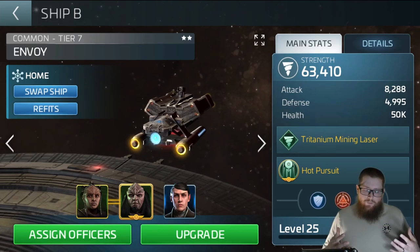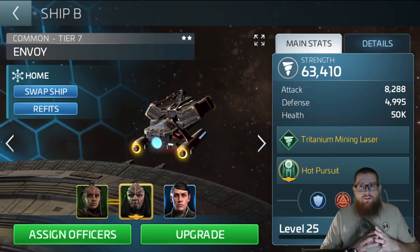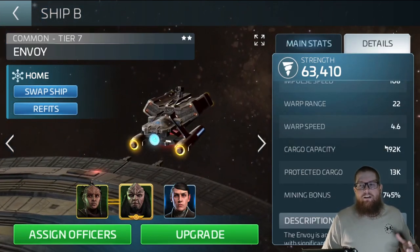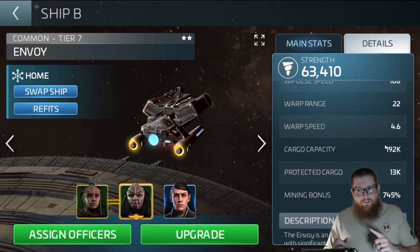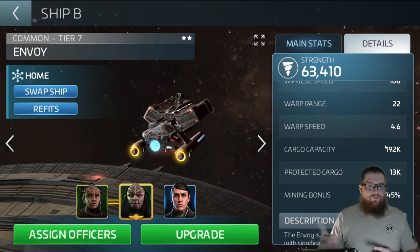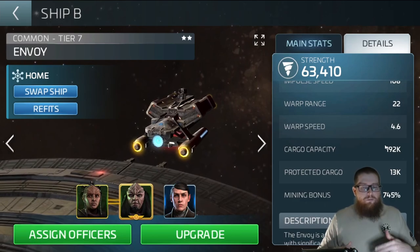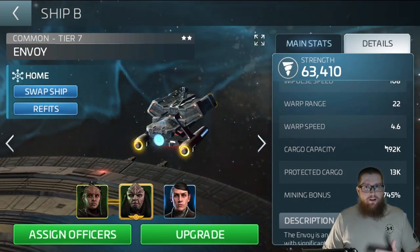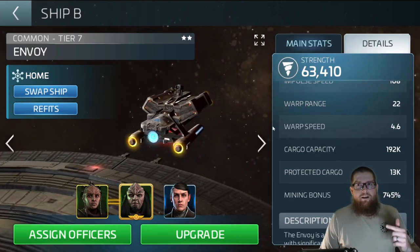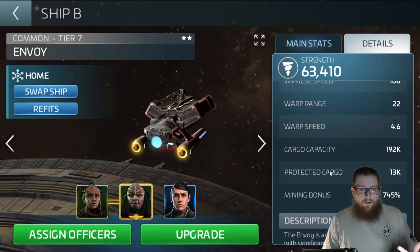Remember, you only get a five-second animation when you attack that base with the defenses down, and about half a second after that you get a completely full cargo hold. At this point I would have 192 thousand resources ready to go — get back to my base as quickly as possible. That impulse speed helps you get back and forth and scoop that base to nothing, hopefully before somebody gets back. So use the Envoy or the Botany Bay, see what your highest cargo capacity is, and drop Stawn on it to get even higher cargo capacity.